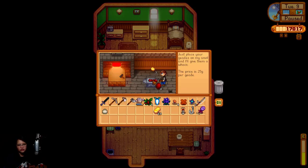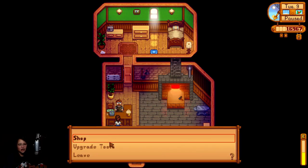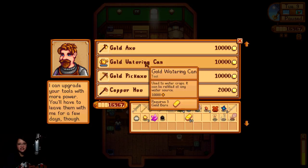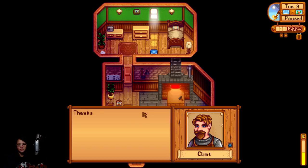Oh, gold! Give me something — oh, that's new too: star shards and a code. That's so bad. Anyway, let's upgrade tools. I'm gonna upgrade my watering can — this is one of the two most important things I need to do first.